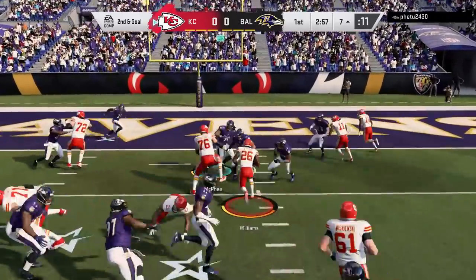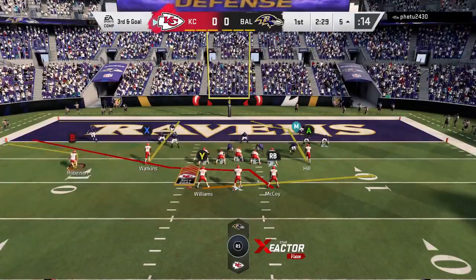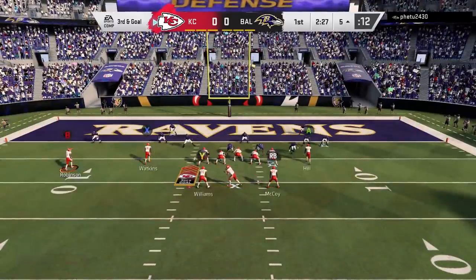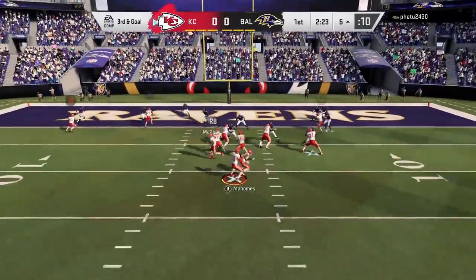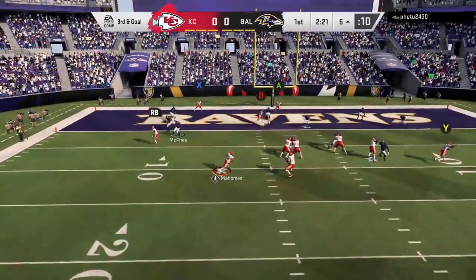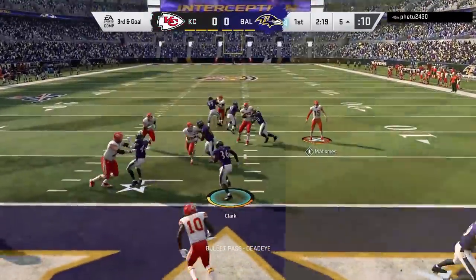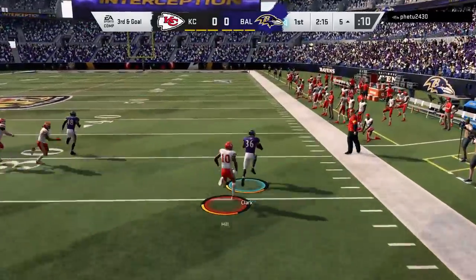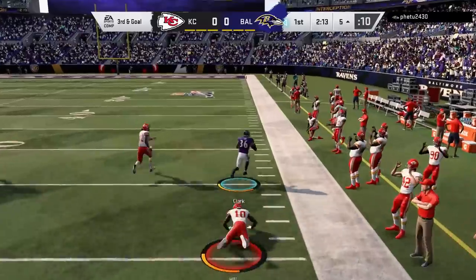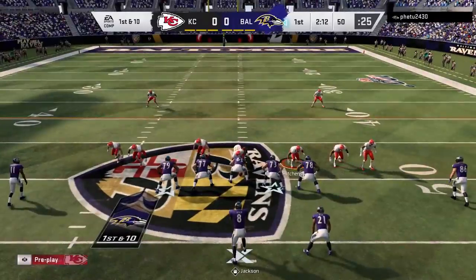Very next play I'm going to try to run — anytime you're inside the 10, running the ball is typically the best thing to do. But it's not working out at the moment. So on third and goal, I have to be smart: points are points, I should try to settle for a field goal if the throw isn't there. But sure enough I do force it — I guess I was a little flustered from already throwing a pick. I throw a pick, almost a really bad one — he almost houses it, runs right past Tyreek Hill, which is kind of ridiculous. Luckily I stop him at the 50. Got to play smarter inside the red zone.